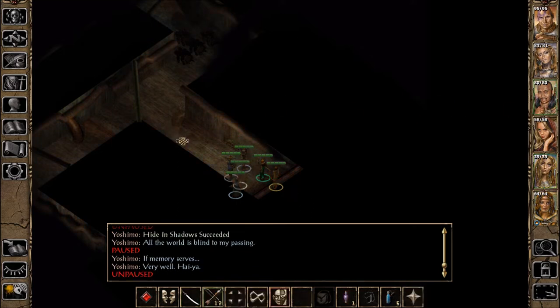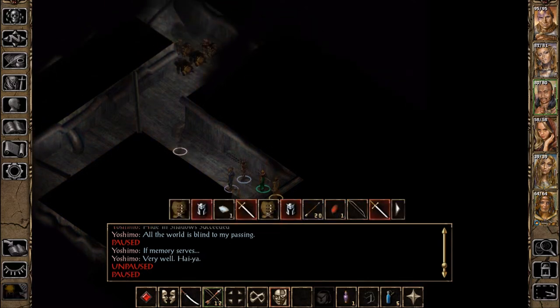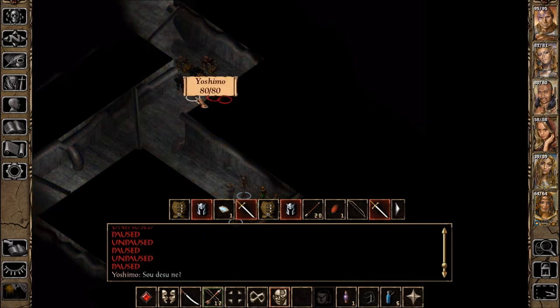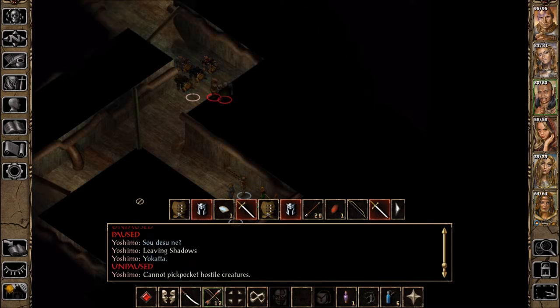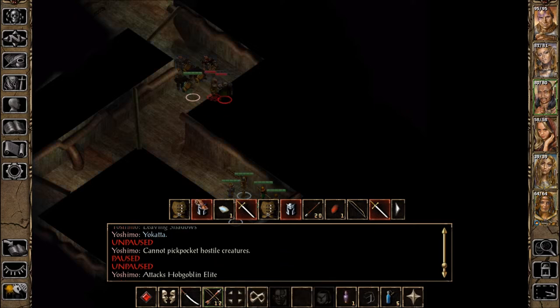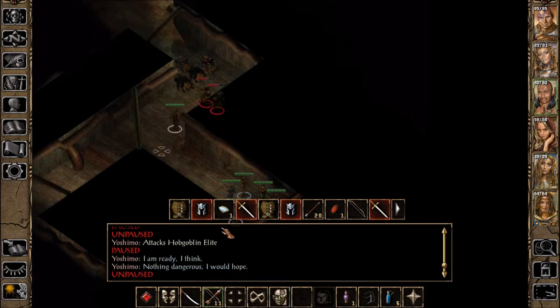If memory serves — very well. Hiya! Attacking Aerie, but where are you? Is this how we do a backstab? Cannot pickpocket hostile creatures. So I guess for the backstab we just attack, right? I am nothing dangerous. A miss.